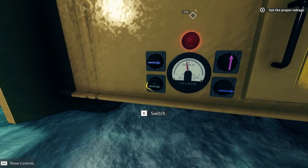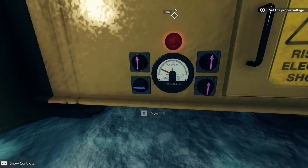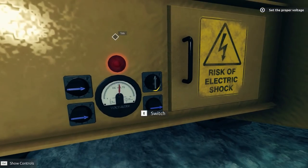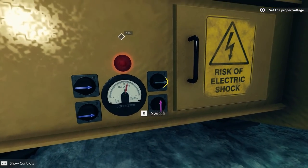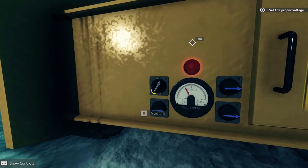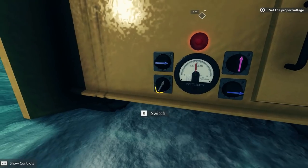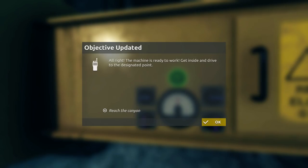We went over just a little bit. Under just a little bit. A little bit of a puzzle here it seems. Try these two at the bottom. Oh we were so close. That pushes it up. That's so close. All right, I'm not even sure what combos I'm trying here. There we go. The machine is ready to work — get inside and drive to the designated point. Reach the canyon.